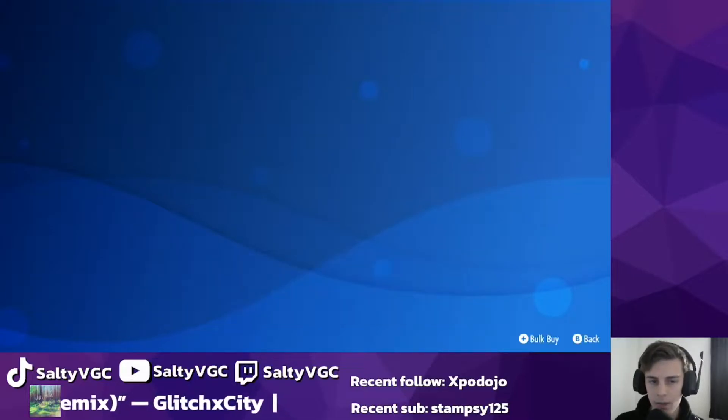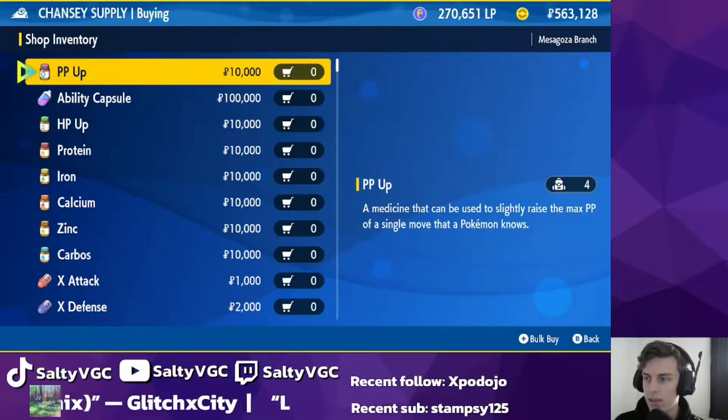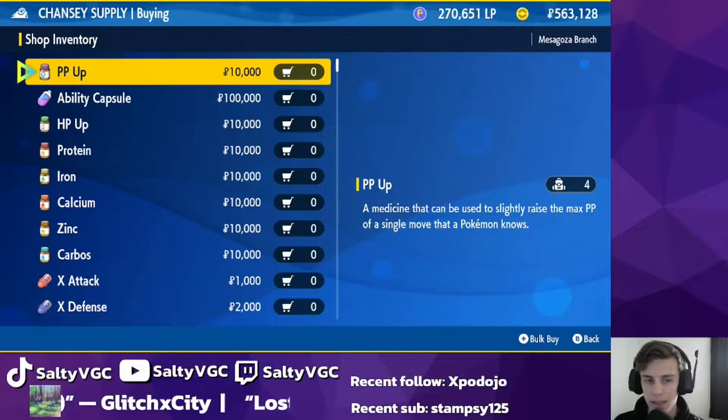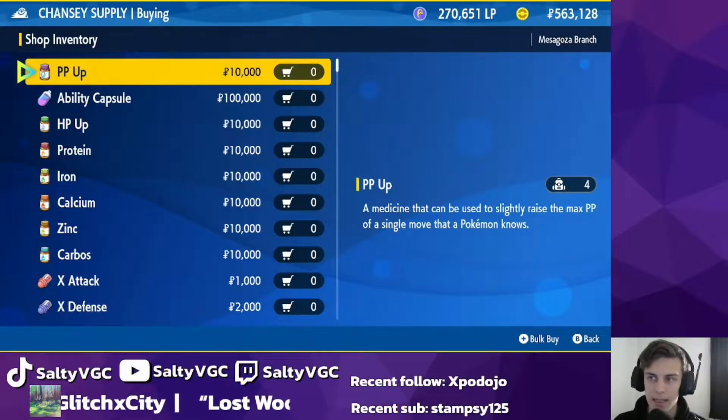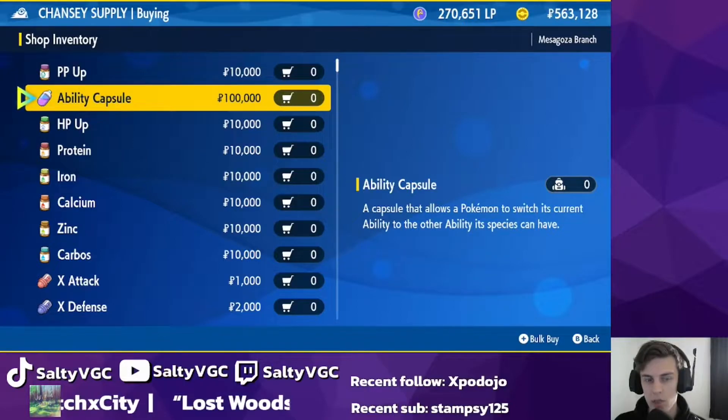Yeah, Chansey Supply. So here you want to buy — you have your PP Up, which allows you to increase the maximum PP. So if you've got a move of 5 PP, like Gigaton Hammer, you can increase it up to 8. There is a limit, so you can't just increase it to 100 for example. Ability Capsule here allows you to change your ability.